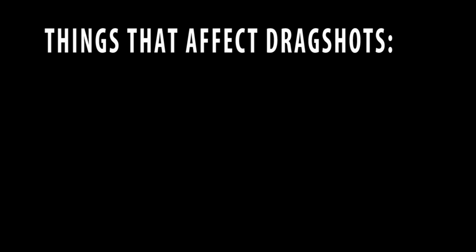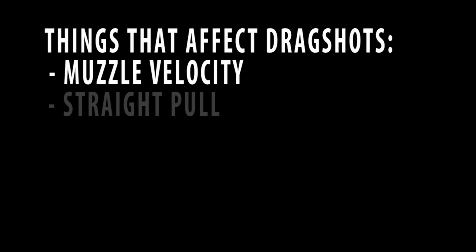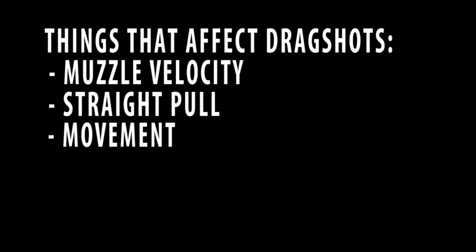There are certain things that will affect your drag shots, such as muzzle velocity between each bolt action you use. All bolt actions have a different muzzle velocity — ones with a higher muzzle velocity will connect with your target quicker. You'll have to adjust your drag shot depending on the weapon. Straight pull, an attachment for bolt actions that lets you shoot faster, will also affect your drag shots given the scoping bug. You may have to wait just a second before pulling that shot for accuracy. Also, movement will shift your shots a pixel or two depending on direction and target distance.